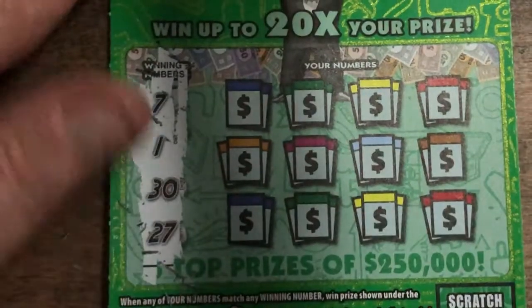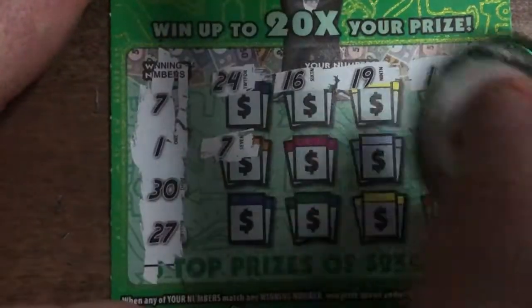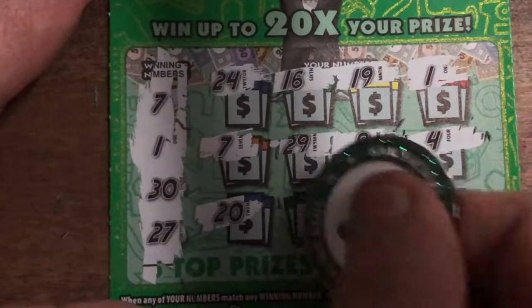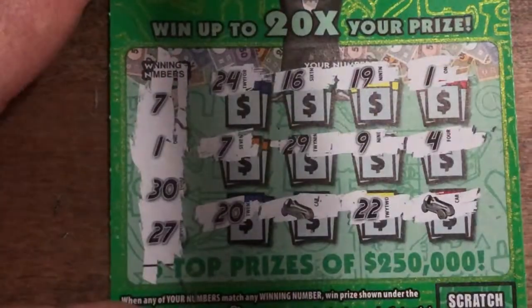Here's our white line, hopefully we're going to get something off of this one. We've got 7, 1, 30, and 27 to find. We got 24, 16, 19 — one lonely 1, so that's one match so far. Then 7 — two matches. 29, 9, 4, 20, and two auto wins. So that's 3 numbers matched, 22, and two auto wins — four symbols total.